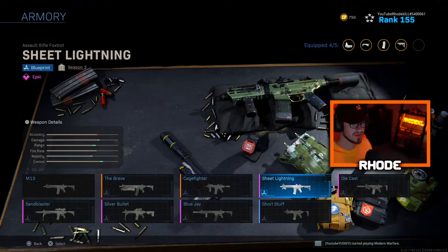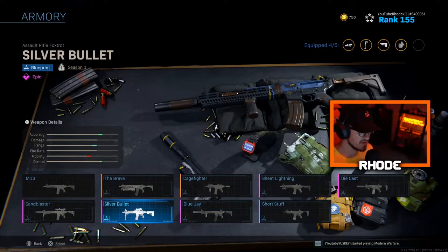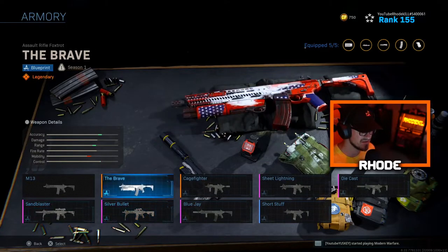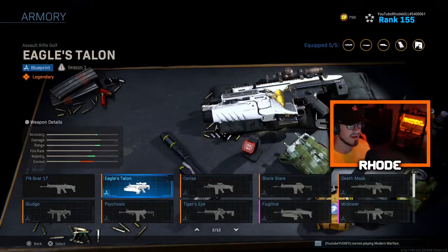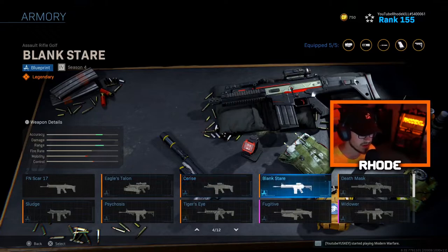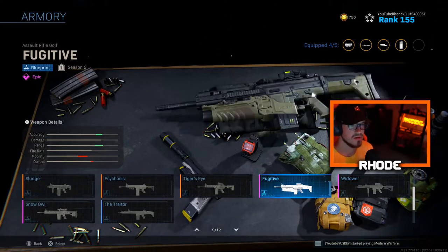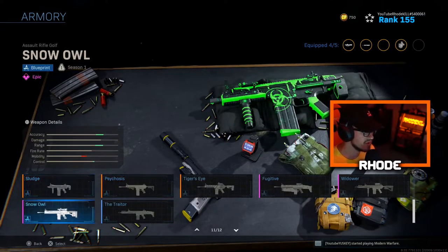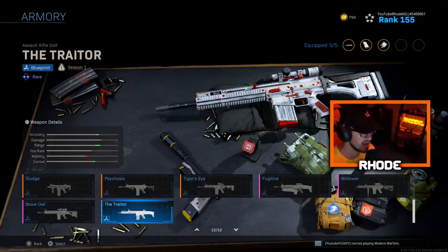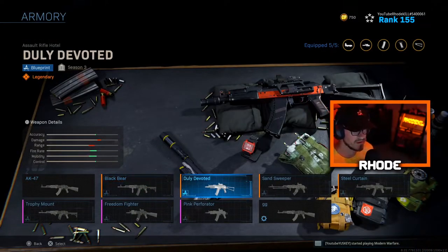Sheet Lightning, Die Cast, Blue Jay, Short Stuff, Silver Bullet — probably the best M13 blueprint. The M13 doesn't have very good ones to be honest. SCAR — a couple good ones: Eagle's Talon, Psoriasis which has red tracer rounds, Blank Stare, Death Mask which is very good, Widower, Fugitive, Tiger's Eye decent, Psychosis — that's a good one — the Freezing Bullet SCAR which is my favorite SCAR, Sludge, Snow Owl — not bad — and the Traitor.